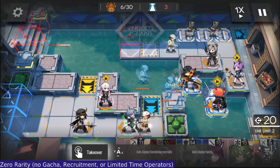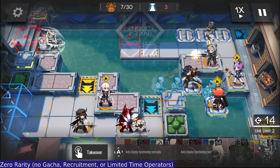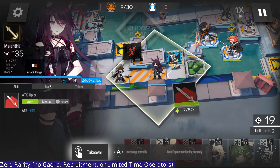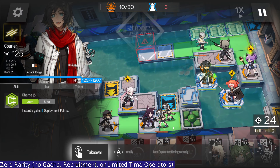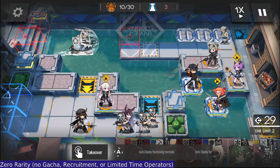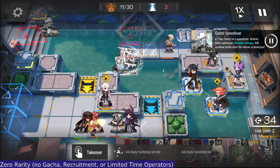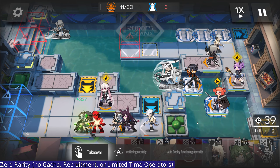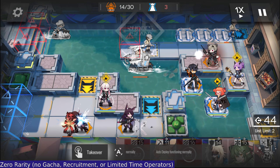You might notice now in the bottom left/middle, I'm replacing the Vanguards with Plume and Malantha. That's basically just because they have a lot more damage — 753 attack and Plume has 353 with a much higher attack speed than everyone else. This is not even 300 and not even 300, even though my Plume is still E0 and the Vanguards are E1. This guy here will get really close to leaking but won't actually leak. Basically just using them for damage.